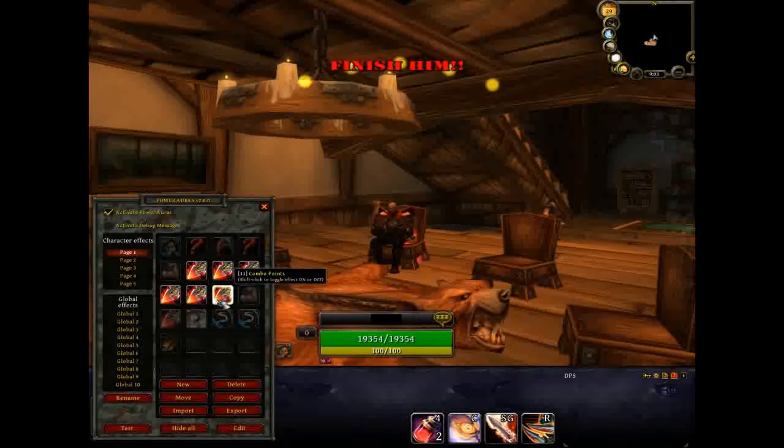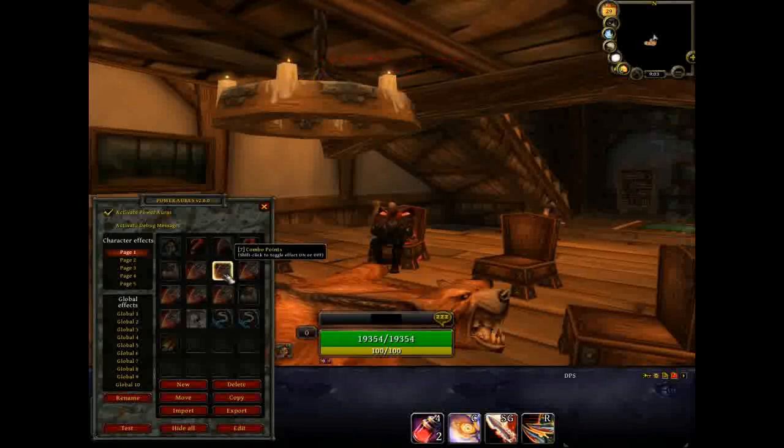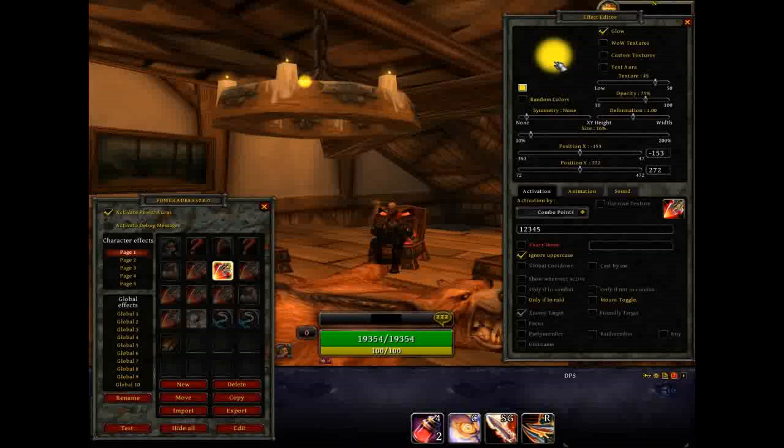Now I'm going to hide these so I can show you how to make them. The first combo point you're going to make is just going to be whatever you want — get creative with it. Like if I was going to do this over, I'd probably do one bar on the left side moving up to the fifth. You pick your image, your texture of whatever you want your combo points to look like. I just picked a regular yellow dot and put it however I want it to be. I wouldn't recommend animating it — save the animation for the fifth combo point.